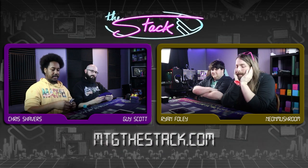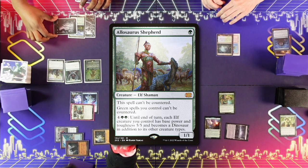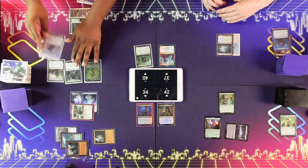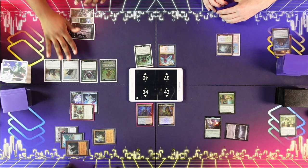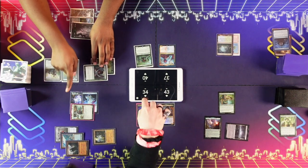I'm just going to play an Allosaurus Shepherd — can't counter spells. And then I'm going to cast a Crashing Drawbridge — it gives my entire team haste. Love that. And then we're just going to chill here. After I poke you for two.